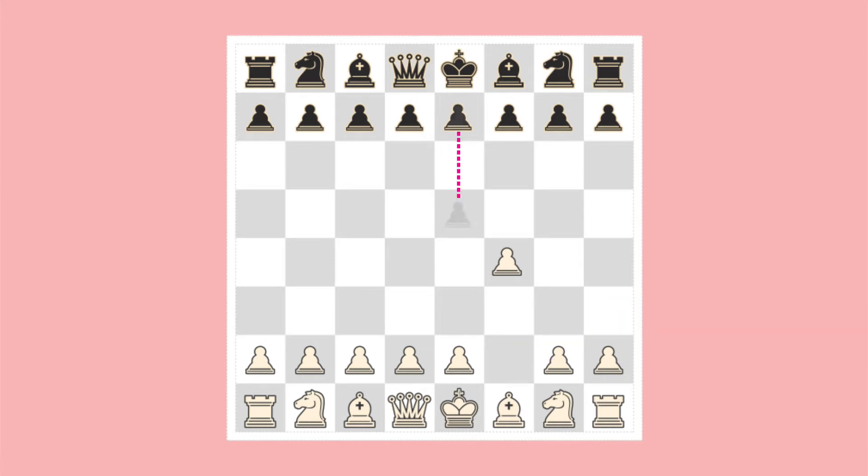Now it's Black's turn to move. He chooses to advance his king's pawn two squares. Black's move is a good one — he's advanced a centre pawn, creating open lines for his queen and bishop.